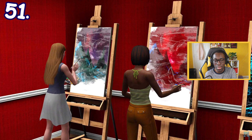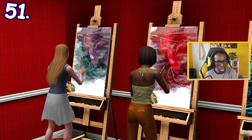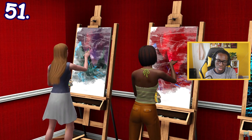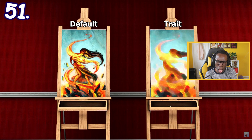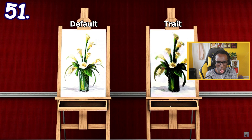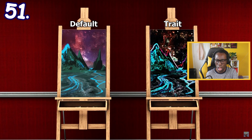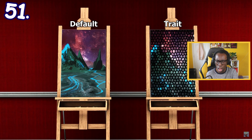When painting, Sims with specific traits may paint with their own unique style. The left painting is the default one while the right painting is the stylized one. Here are paintings from Sims with the traits: artistic, virtuoso, insane, can't stand art, evil, computer whiz, neurotic, genius, and grumpy.